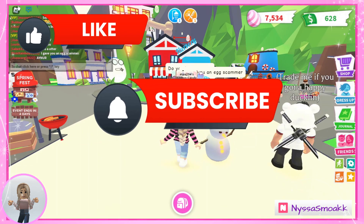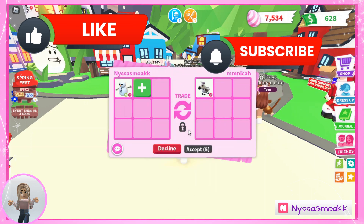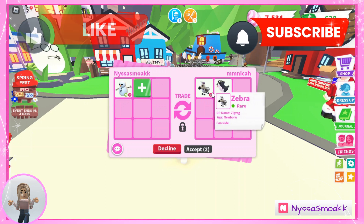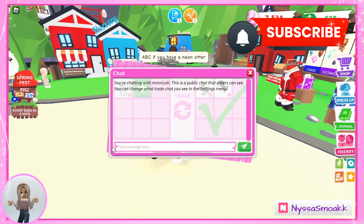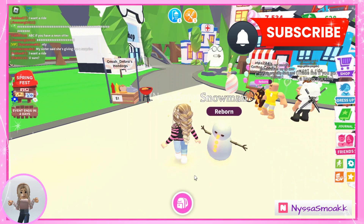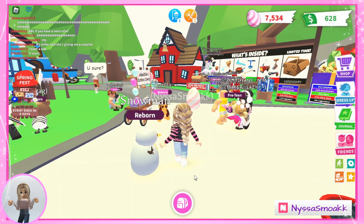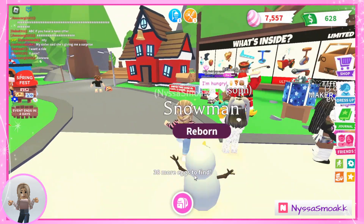Trade this neon ride snowman. They've got a ride zebra and a ride border collie. I'm going to pass on that — I'm good on all that stuff. I would kind of like to trade it for an equivalent neon, or at least something I've never had before so I can get it unlocked in my journal.